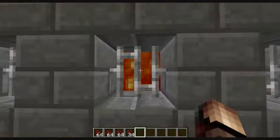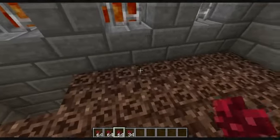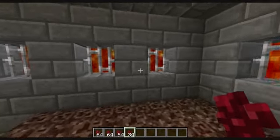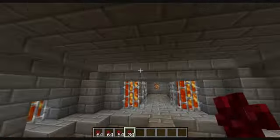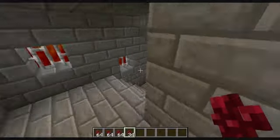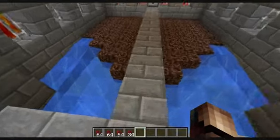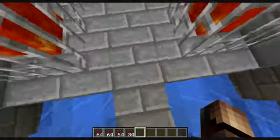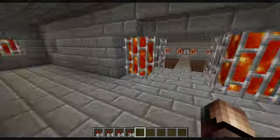Here we are — I've got the lighting behind these iron bars. Some Nether Wart does pop off when harvested and lands in there, but you can change that by putting glowstone, pumpkins, or torches if you want. I just like the lava — it's the theme I've gone with for this building: lava, iron bars, and stone bricks. So in this first part of the series, I'm going to show you how to build the basic floor design and the collection area here.